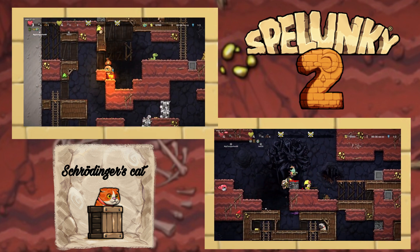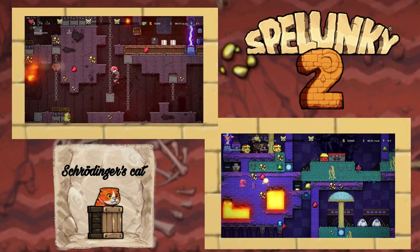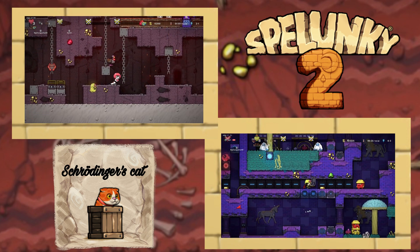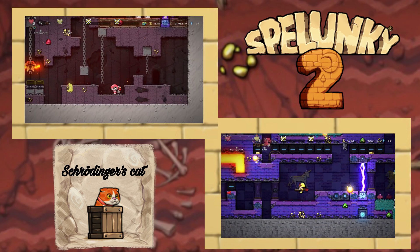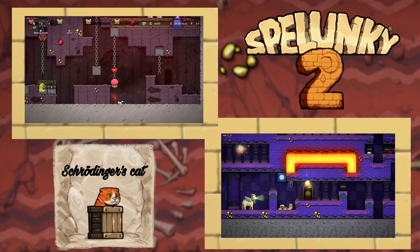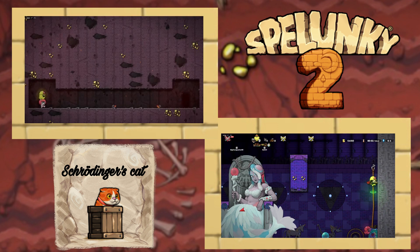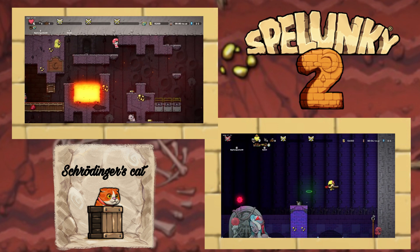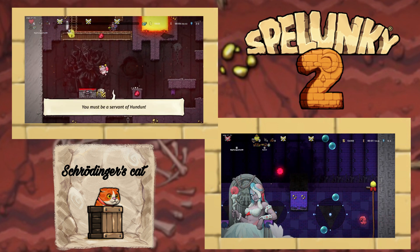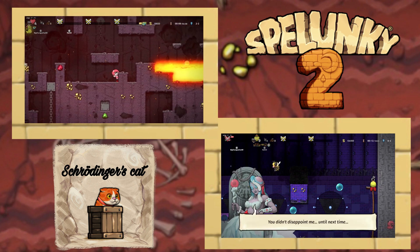Secondly, at what point did something go wrong, and why? I imagine it would have had to be when we both spontaneously became ghosts on each other's screens. But then why did the difference in level generation happen before that? And if something went wrong when we entered the level, why weren't we initially ghosts? It just made no sense. We were able to discover that the game seemed to be sharing controller inputs for each character constantly — it wasn't just mimicking the movement of a living character. So if the player was a ghost on their screen and alive on the other, they could still control the living player on the other screen with normal controls.